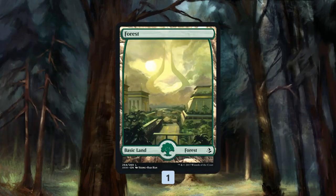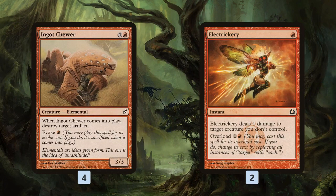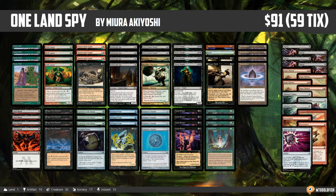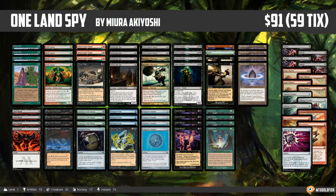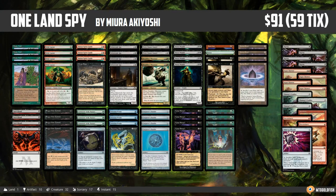Gitaxian Probe lets us check if the coast is clear from counters. We run a single Forest in the mana base. Sideboard includes Duress and Pyroblast for control, Nihil Spellbomb for opposing graveyards, Ingot Chewer to deal with graveyard hate like Tormod's Crypt and Relic of Progenitus — since we can't win through battlefield graveyard hate — plus Electrickery for tokens, and Ulamog's Crusher as a backup win condition. Hopefully we pull off the combo at least some of the time — let's get to the gameplay.